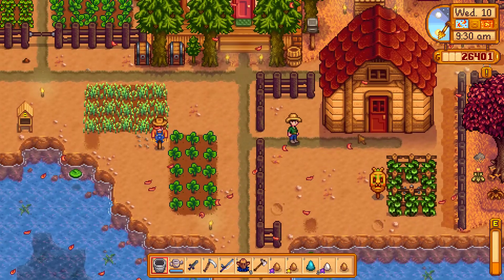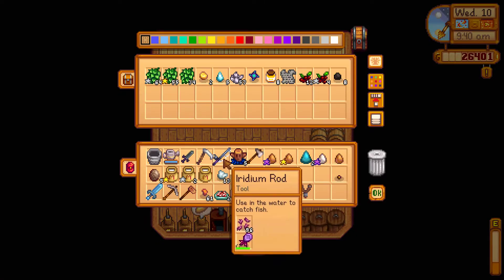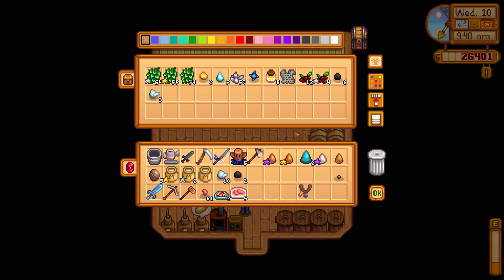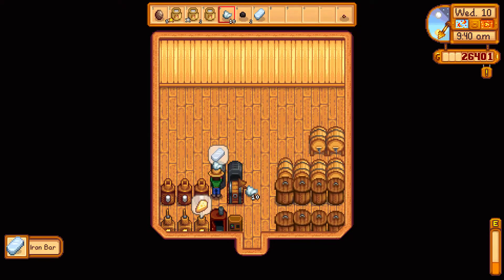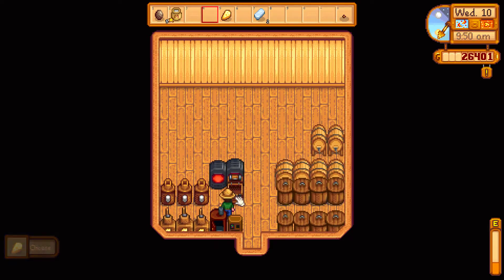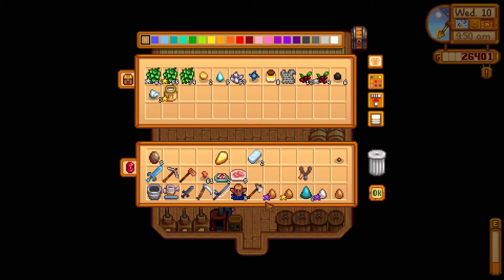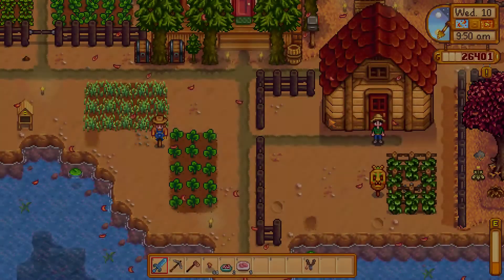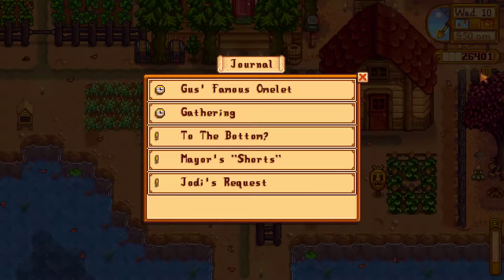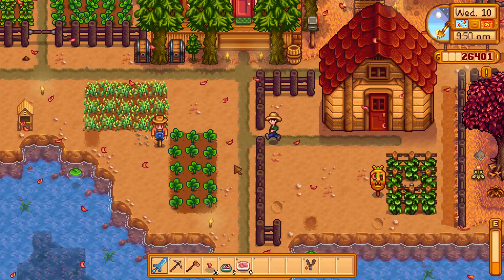So now let's look into the shed. Our iron is done, let's get some more down here. Now the milk. I also have a soggy newspaper here which I can use. And now, what do we have here? The eggs. Need to talk to Clint about the ore.